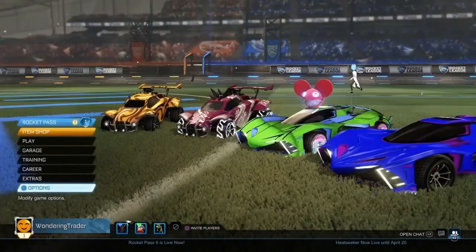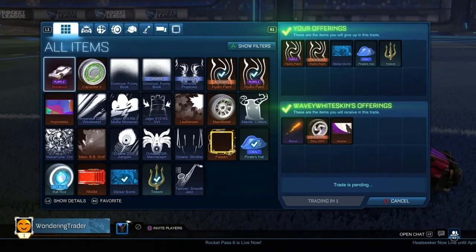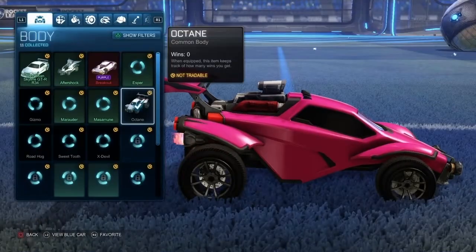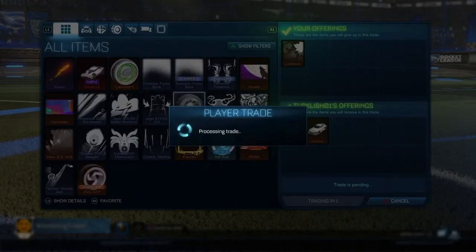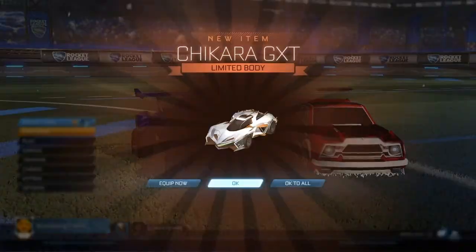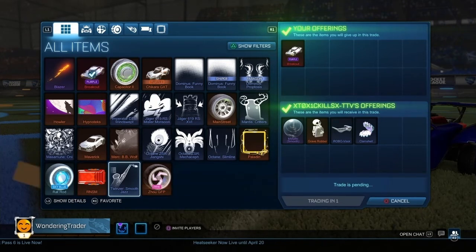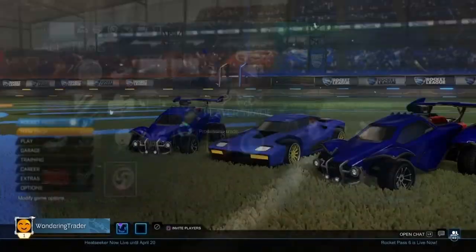I did these for a Blazer — two limiteds — and the Maverick is worth like 150 credits, so I made a huge profit because the decal I gave him is worth like 50 credits. The non-crate very rare I could get like 60, and the two rares are 10 each, so I just made a good profit right there.